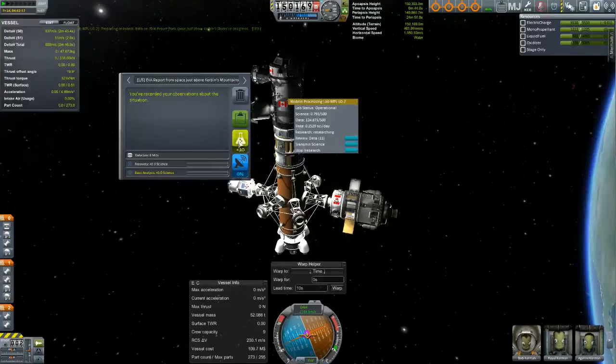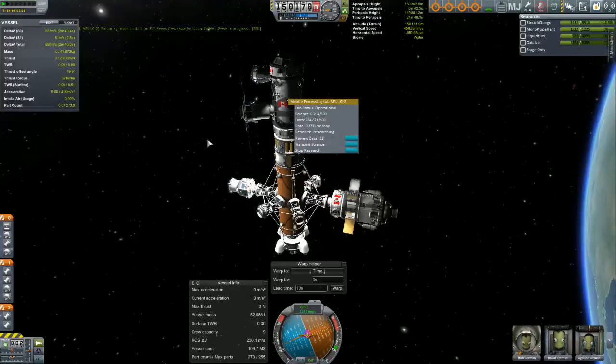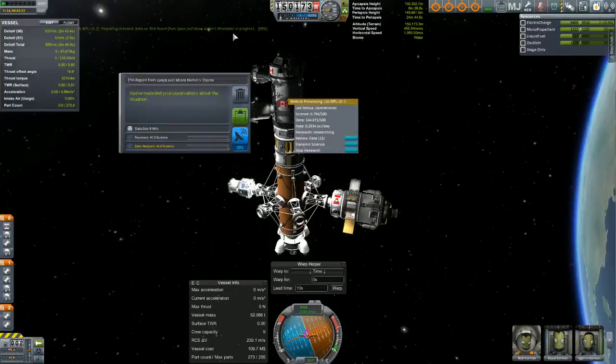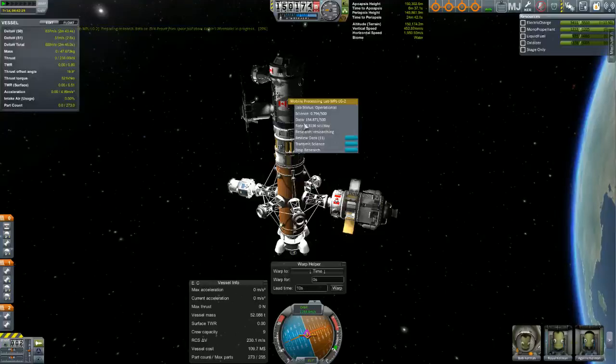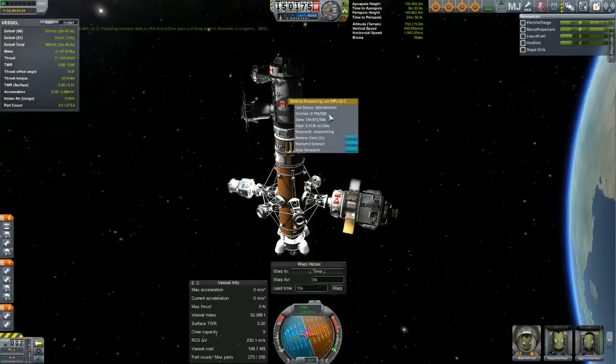So we just go through and we're going to keep adding experiments to the research. As your data count goes up, your science rate is going to go up. And then that science rate per day gets accumulated — you gain science every day. And once you get to 500, you click the transmit button. It only removes the science, not the data.